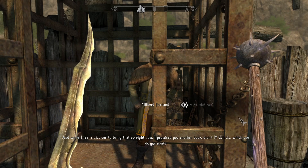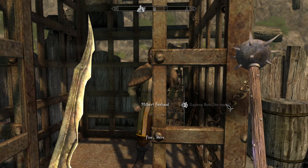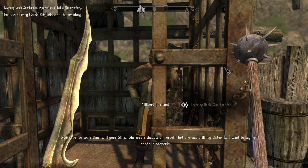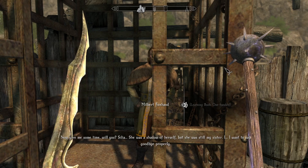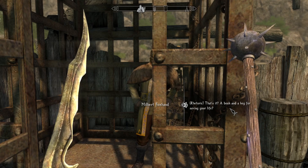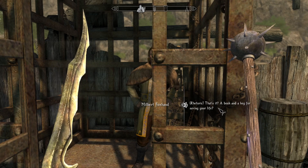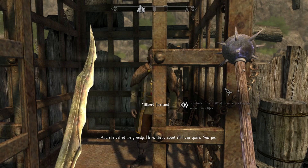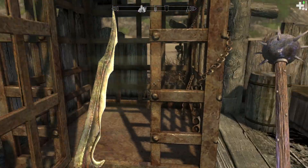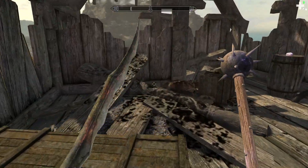We get an apprentice one-handed book and a treasury key. Milbert says: 'Give me some time - Celia, she was a shadow of herself but she was still my sister. I want to say goodbye properly.' Well, she's kind of being washed out to sea right now, but okay. The book is useless because it's apprentice and we already have adept one-handed. The key is not useless though. Another 75 XP points - didn't expect that. Let's take everything the family left behind.